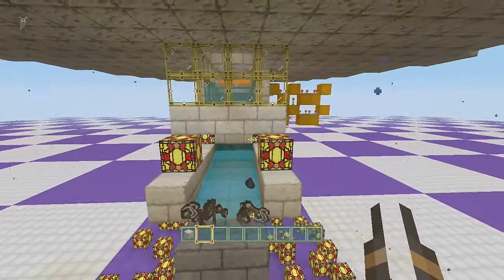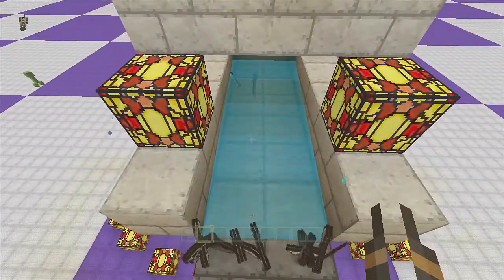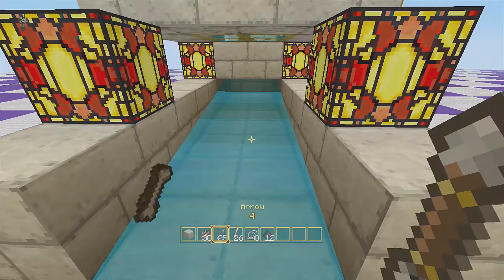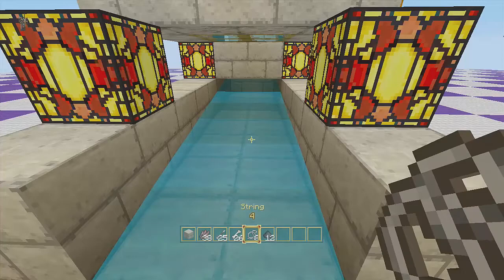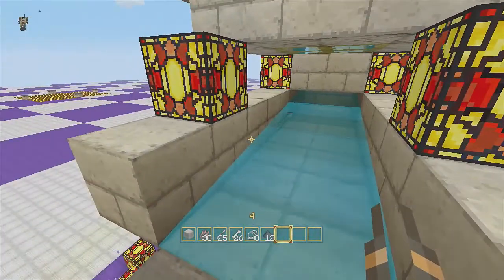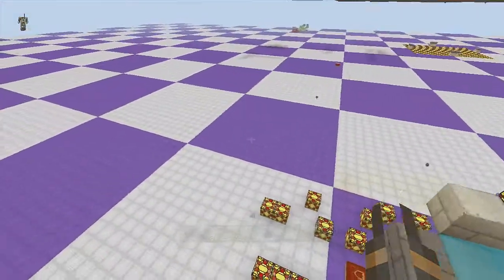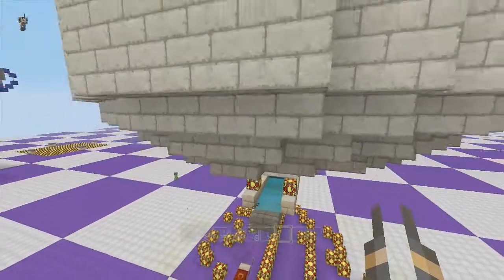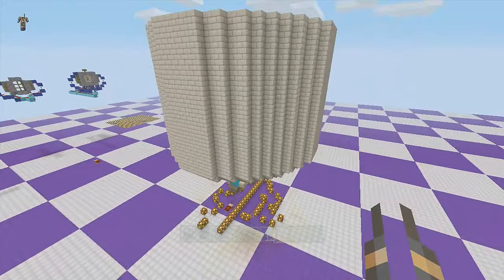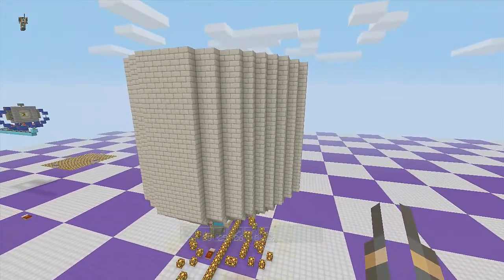My inventory is completely empty and we've been doing this for a few minutes, so let's hop on down and see what we got. We got a half stack of rotten flesh, some arrows, some bones, some string, and some gunpowder — which isn't too bad for just a few minutes of hanging around. I'm gonna redo this in my LP and try it out there, so that's it everybody, peace.